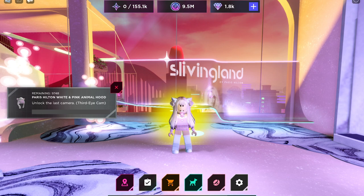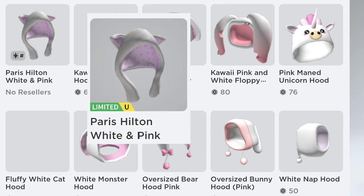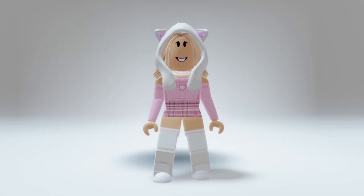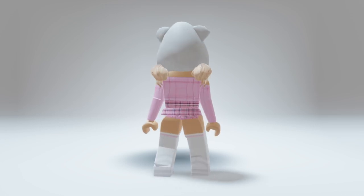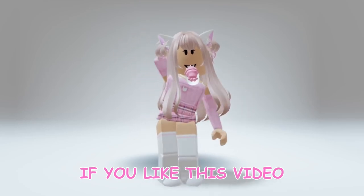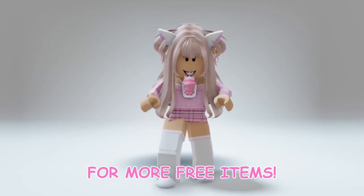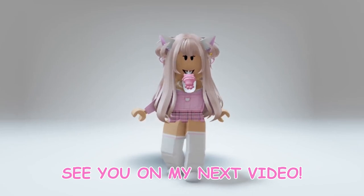Let's check the item. This item is the Paris Hilton white and pink animal hood. This item is only limited, so grab it now before it's gone. If you like this video, don't forget to like and subscribe for more free items. See you on my next video. Bye.